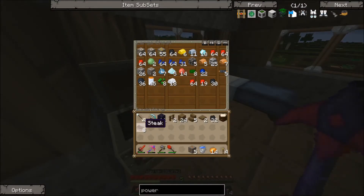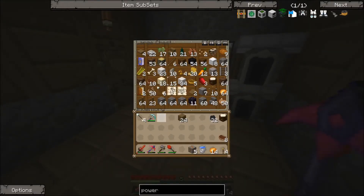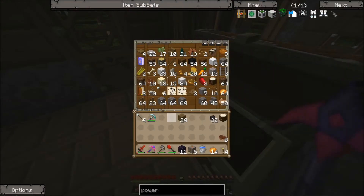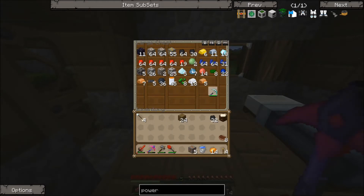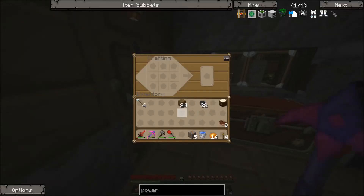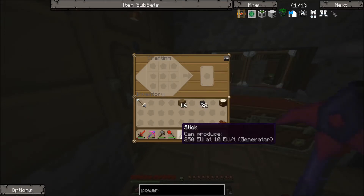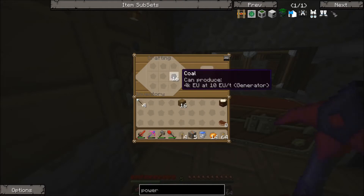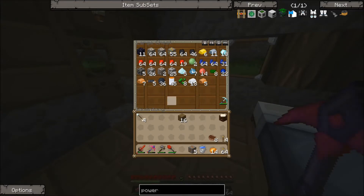Let's chuck some of this stuff away and keep the steak on us. We've got a bunch of obsidian - I'm going to chuck that in there as well along with the pickaxe since I won't need it in a minute. We're going to keep some coal because we're going to need some for torches. Let's go ahead and make a few torches now - we'll make 64 torches, that's going to be a lot.